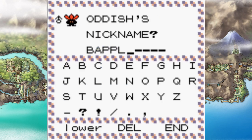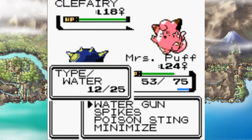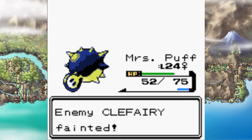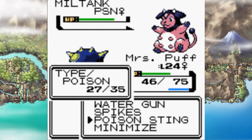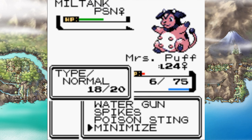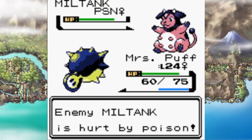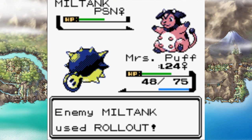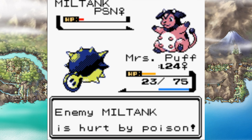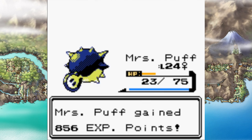I caught an Oddish to use Cut and named it Baplen — just syllables I thought of. I also caught a Psyduck and named it Duck. Whitney scared me a little bit, but I poisoned Clefairy on the first turn and it barely did anything to me. Then came the cow — I poisoned it first turn too and it used Rollout. Even though I used Minimize twice it never missed Rollout and took me down. On the second attempt, I skipped Minimize and went straight for Water Gun, and even though it still hit twice with Rollout, the cow became ground beef.